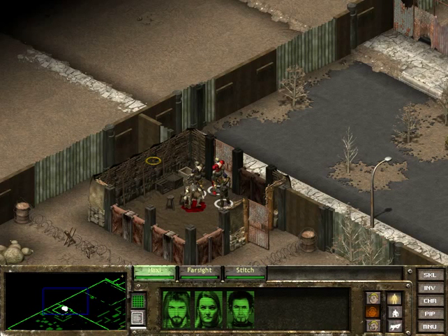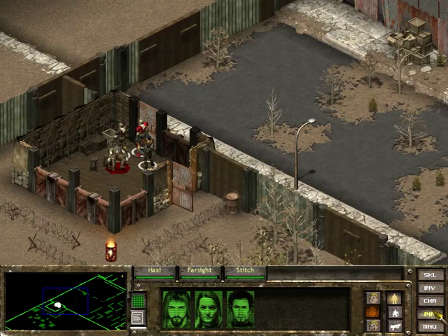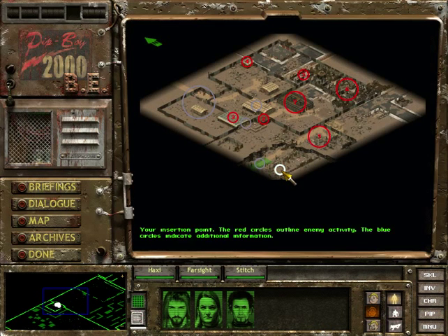Hello guys, welcome to episode 2 of Let's Play Fallout Tactics with me, HaxiRage. Last episode we left it off with our guys - we started here, sort of progressed through this part of the map, and I think we got up to 0.4 on the tactical map.